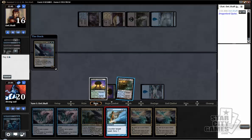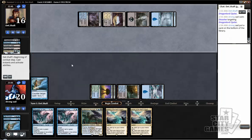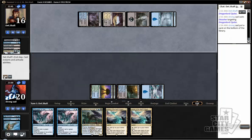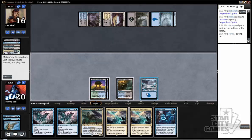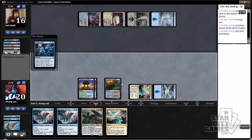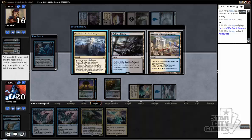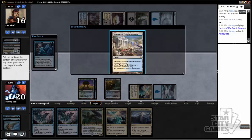Now that I have a window to resolve something, I kind of want to go for it. We really want to draw an Ojutai of our own right now. Anticipate, not really doing it. I'm going to play the Haven first, just in case. Well, there's our Crucible — and we played our land like a doofus.